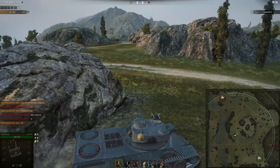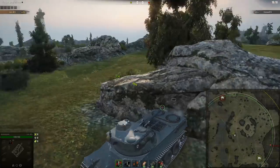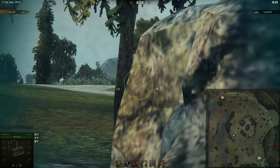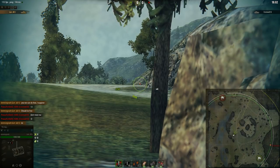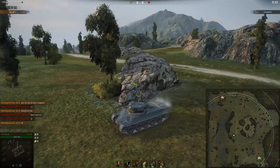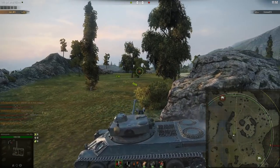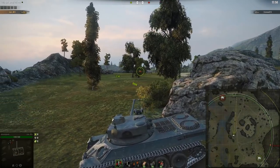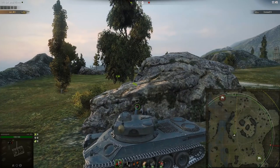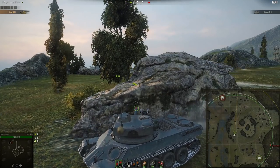If you want to stay on this rock, you just brawl people — it's really easy. Shoot at them when they're not looking at you. You can also poke on this side right here because heavy tanks will be right here, either hugging this rock or playing the ramp, looking this way. So it's very easy to get opportunistic shots. But if you decide not to do that, you're basically giving up the mid of the map and conceding the game. The mid is very strong on this map and very commonly wins pub games.